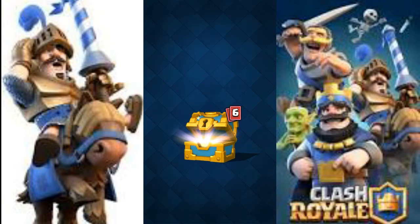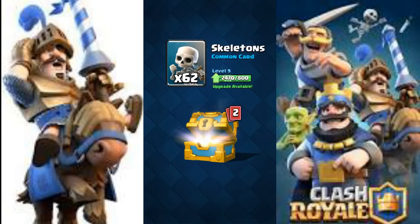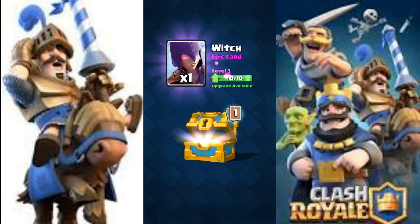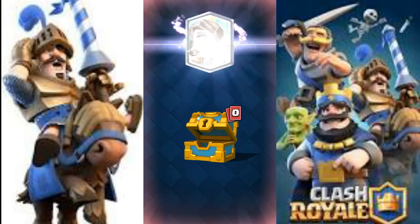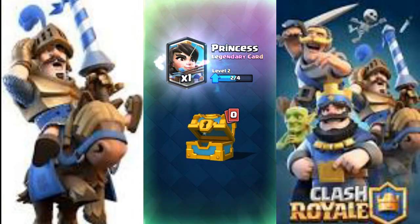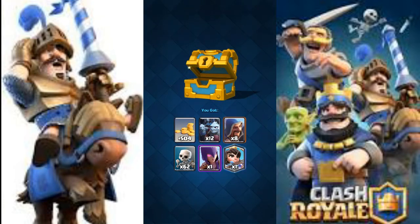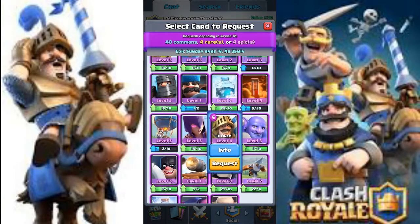Let's open the clan chest. We got 504 gold, 12 minion horde, 8 wizards, 62 skeletons, and 1 witch — and we are indeed going to get a legendary! Let's see who it is: 3, 2, 1 — boom — we get a Princess! Not bad. We got 2 out of 4 Princesses and just need 2 more to upgrade her to level 3. A legendary from the clan chest, that was really cool.